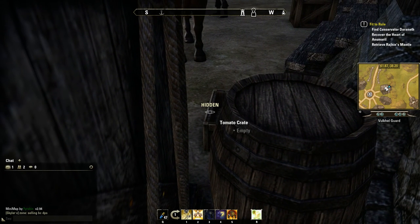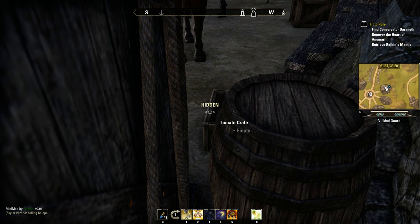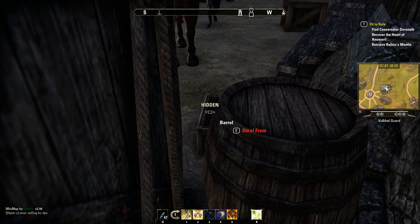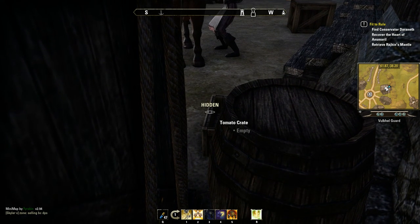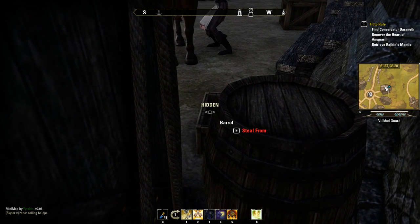Every time you log out, the tomatoes will respawn back in the crate. They do have a chance to not spawn in the crate — they could be empty when you spawn in — but each time you log out and log back in, it resets what items are on the ground.